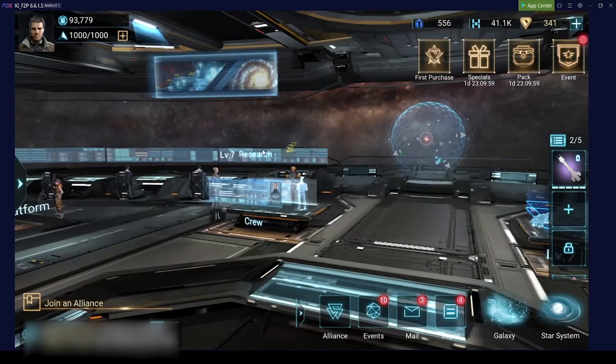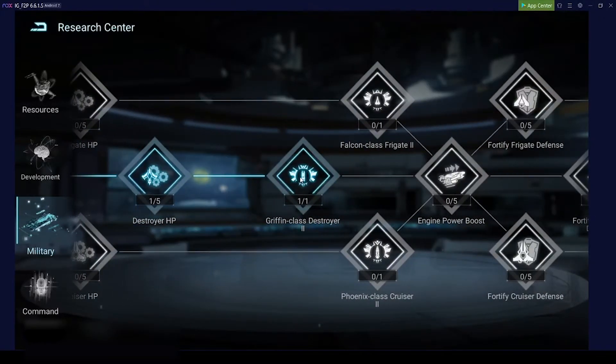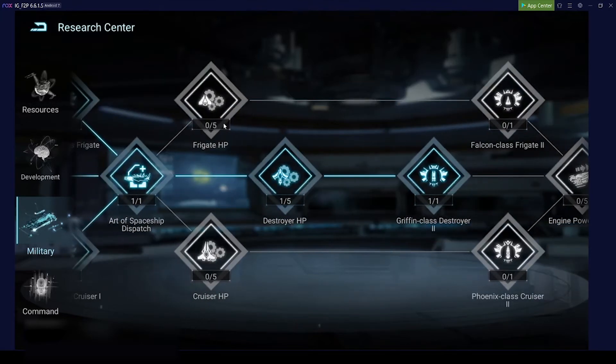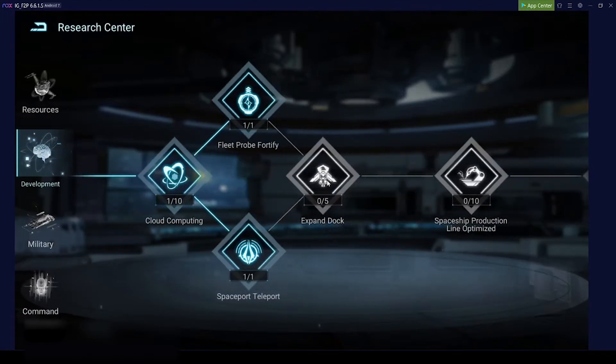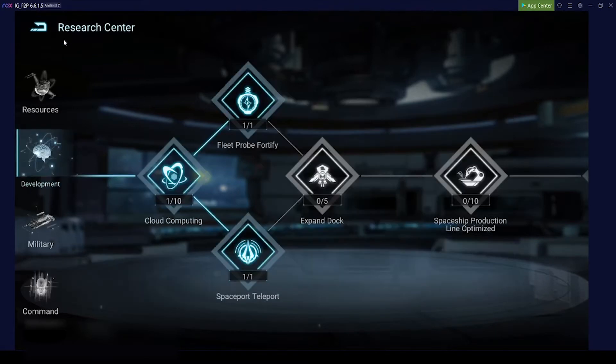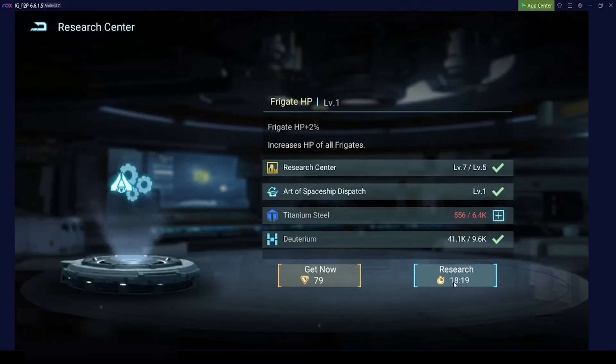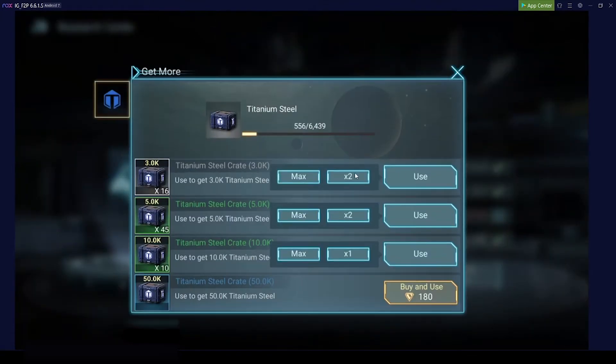The next thing is research — we are already able to build T3 destroyers. We are also going to research towards T3 frigates and cruisers, mainly to have higher level support during the campaign mission. We also want to expand the dock, but this needs research level 8. As soon as we get there we get additional recruit leadership, which means we can build more warships with each build. That will be the next thing as soon as we get our research center high enough.